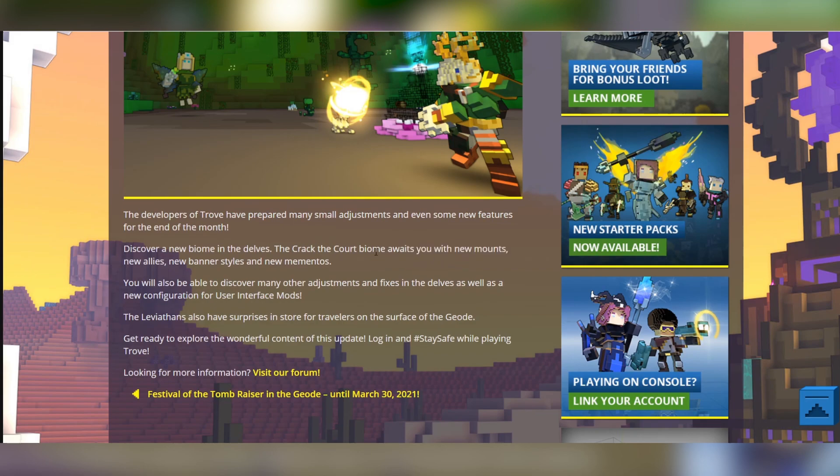These are probably not craftable. You've gotta find these mounts, allies, and banners within delves — you cannot craft them separately, I would assume. You can always check, I guess.